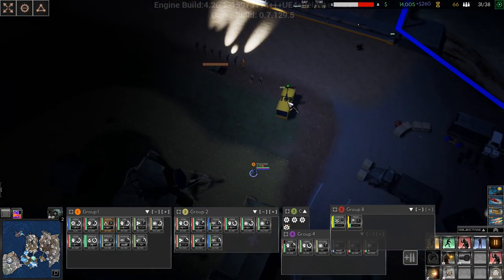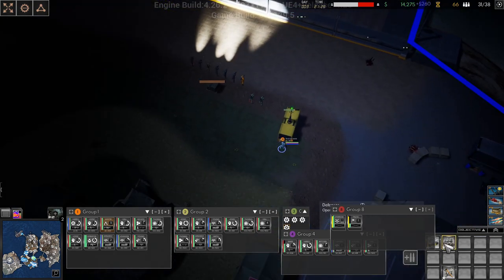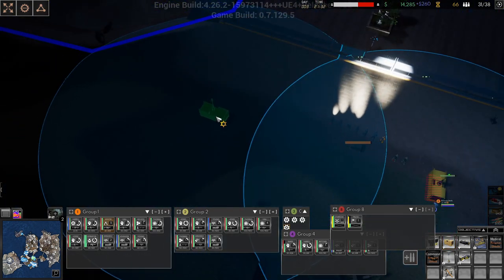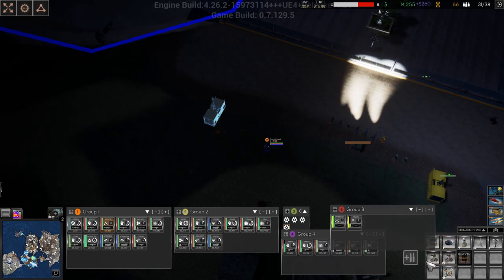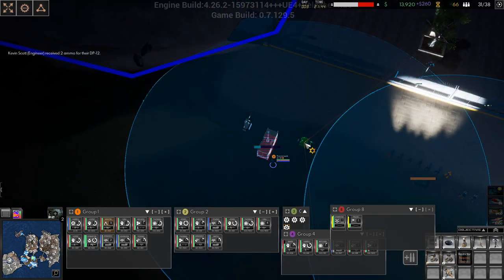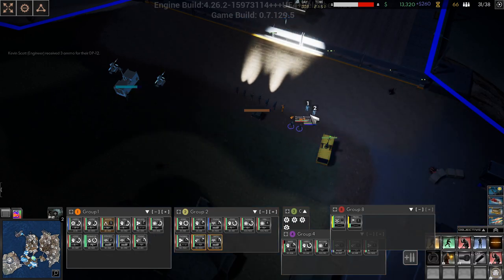We have an engineer here, let's start by fixing this up. We'll build another one over here, then we'll build defenses. We still can't build the restrictor which kinda sucks. We have some money and we'll be able to build the defenses there.